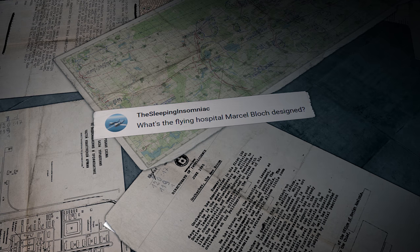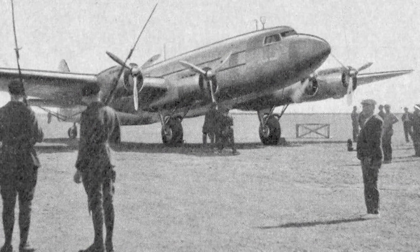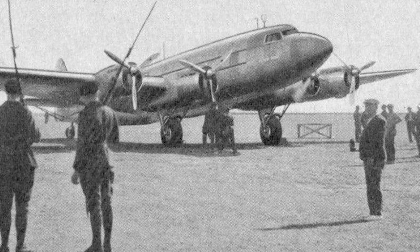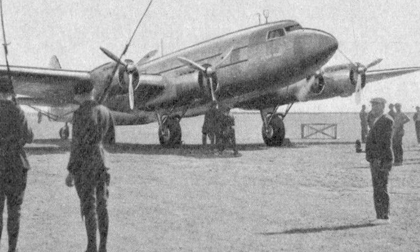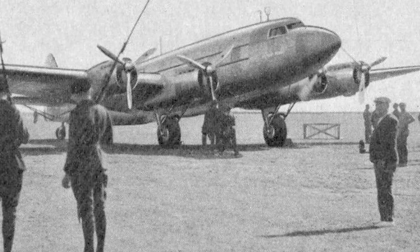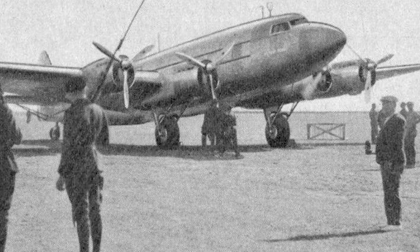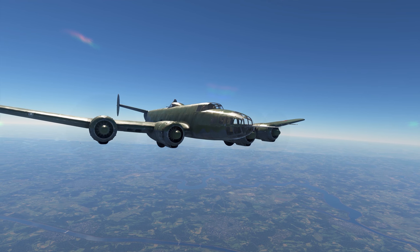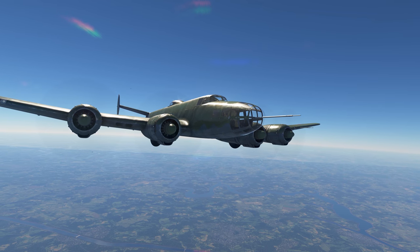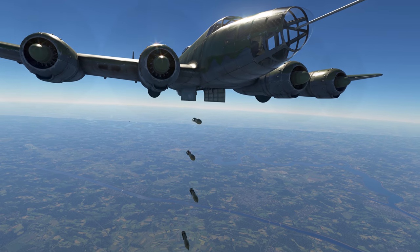The Sleeping Insomniac asks: what's the fly-in hospital Marcel Bloch designed? He used the Bloch MB-160 utility transport aircraft as a base and outfitted it with a complete set of tools needed to set up a hospital on the ground. The aircraft also carried medical supplies, dedicated communications equipment, a medical crew, as well as an onboard operating room. In the game, the aircraft closest to the MB-160 is the MB-162 bomber, one of the final MB-160 variants.